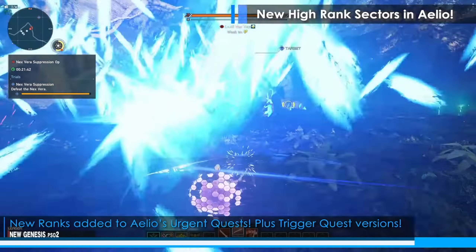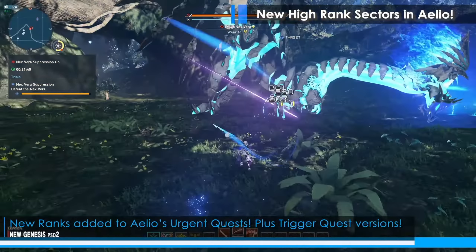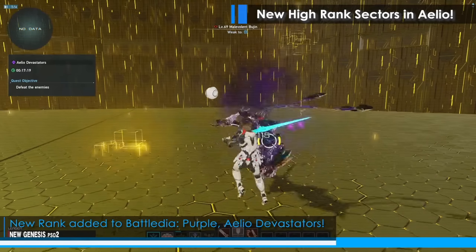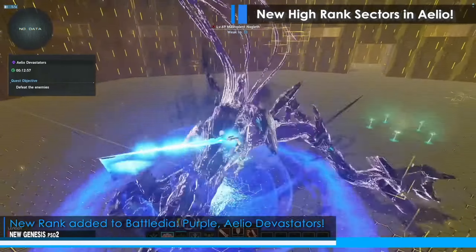Of course, all the UQs are going to be updated as well, so we're finally going to get updated high rank versions of the Aelio UQs. That's going to be great for a lot of capsules, especially Might 4. And then of course we get our triggers, so now you can activate high rank triggers and the purple triggers.